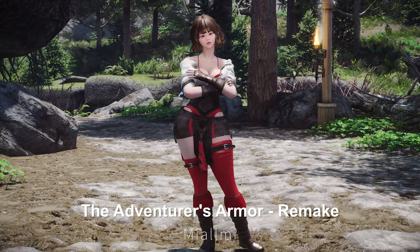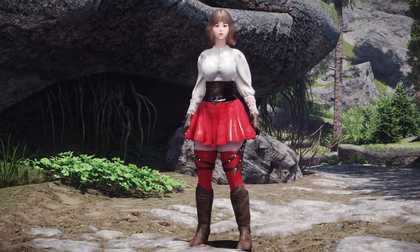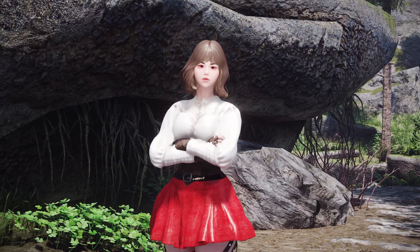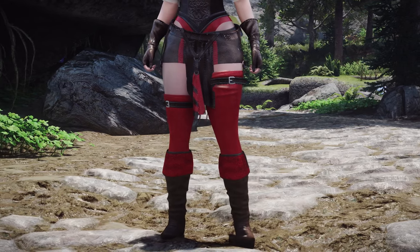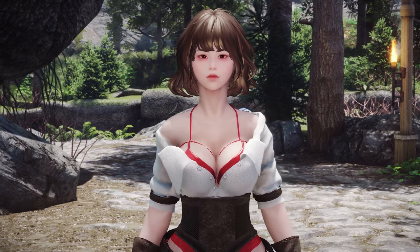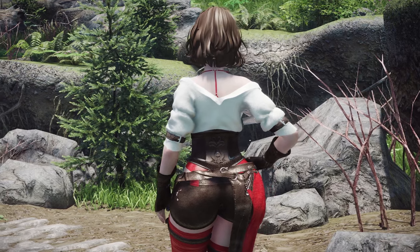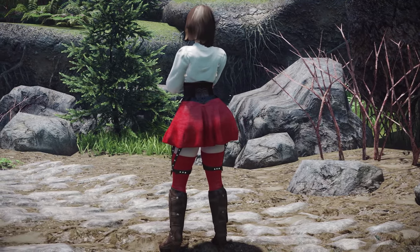Next up is the Adventurer's Armor Remake. This is a revamped version of the beloved original Adventurer's Armor mod. It consists of two sets: the Scout Armor and the Trailblazer Armor. Notable features include a one-piece outfit and leather boots that evoke an adventurous feel. If you appreciate a somewhat Witcher-esque atmosphere and prefer a lightweight, rugged-adventurer look in Skyrim, I recommend trying out this outfit. You can craft it at a forge, or obtain it via the additem menu.